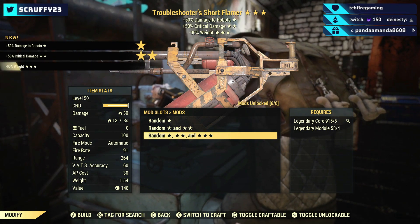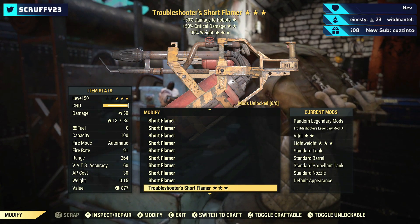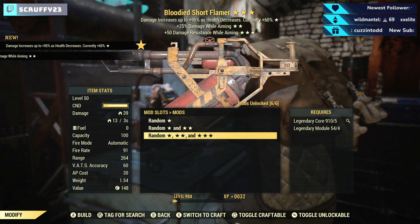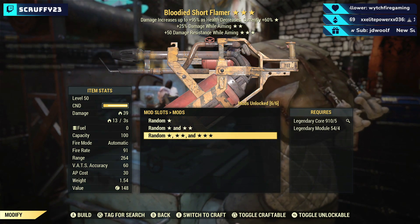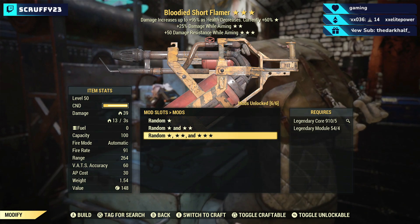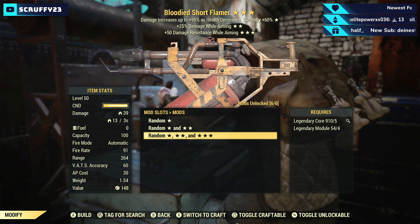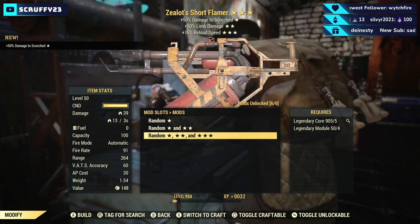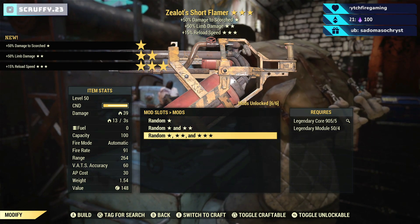Troubleshooters — reduced weight. Well, I don't think there were any robots on the roster for challenges of what to kill, but we might need that next week. Bloody damage while aiming and damage resist while aiming — might be a good one, unless they just keep their distance and shoot at you and you have to kind of walk and not really aim as much. I don't know — people that actually know these weapons need to let me know. I was really hoping you could apply the paint to the holy fire but you cannot do that.